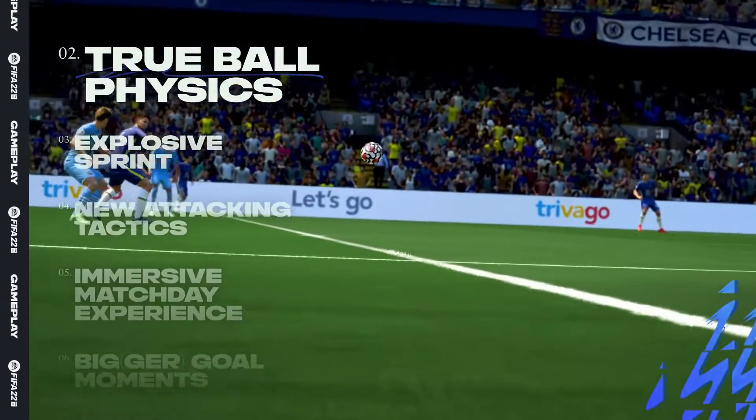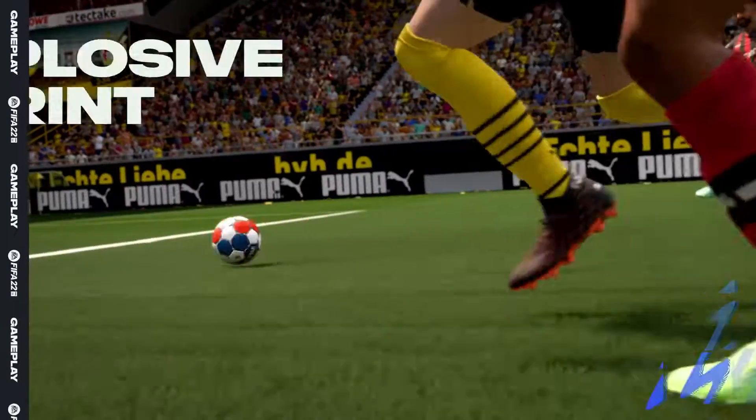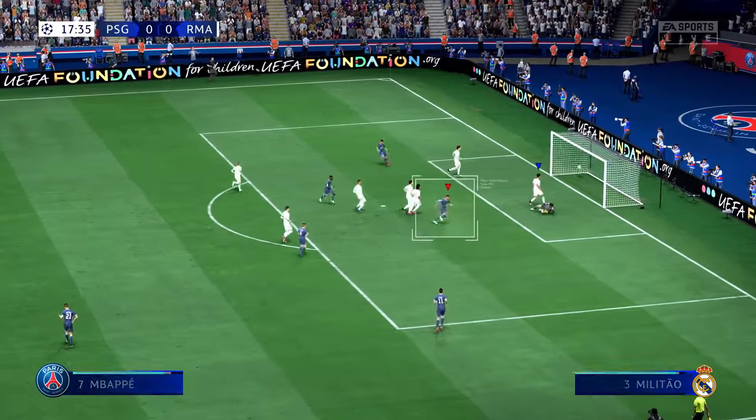Real-world data brings true ball physics into the game to make it fly, spin and bounce like the real thing. And once the ball's at your feet, Explosive Sprint gives you more control over when to unleash your acceleration while dribbling and in defence.